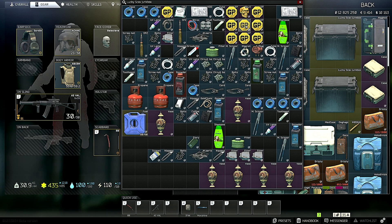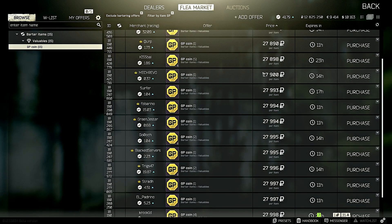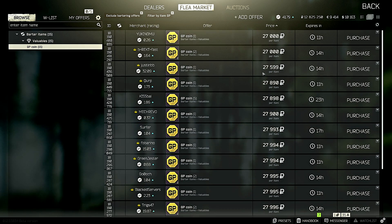What's shaking nerds, welcome back to another video. I know what you're thinking — GP coins, they're only good to sell in the flea market and they haven't even raised up in price at all. They're still only like 27,000, sometimes 26,000.